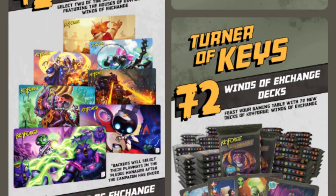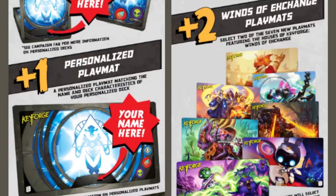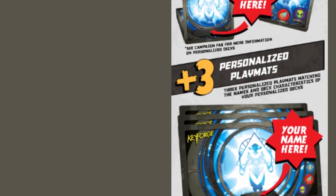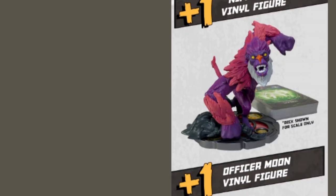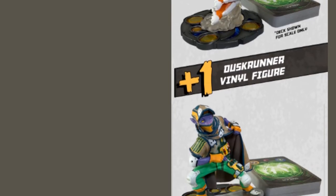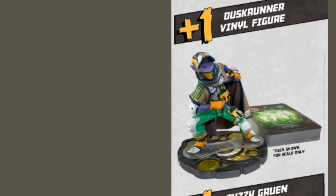And then this is the big daddy: the Turner of Keys. He's 72 Winds of Exchange decks — that's a lot, that's six boxes worth of Winds of Exchange. Two playmats, three personalized decks, three personalized playmats. Again, you get the Nipple Ape, you get the Officer Moon, and you get the Dusk Runner. Some people might already have this guy.